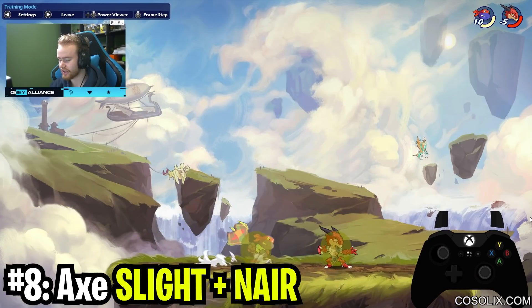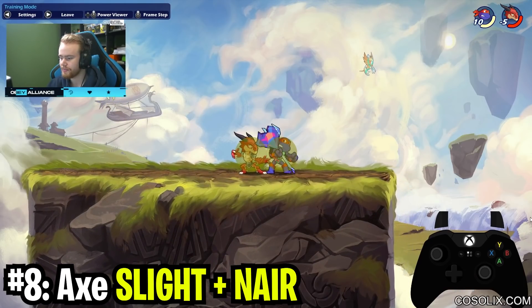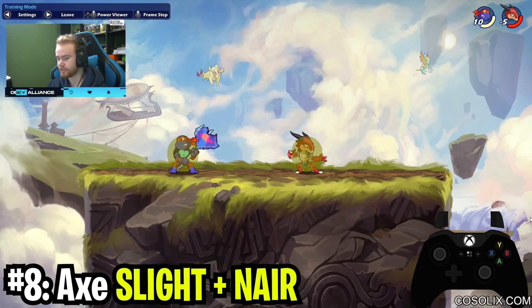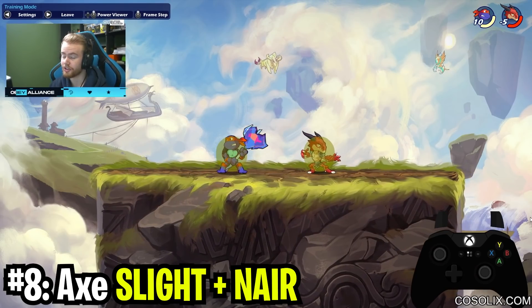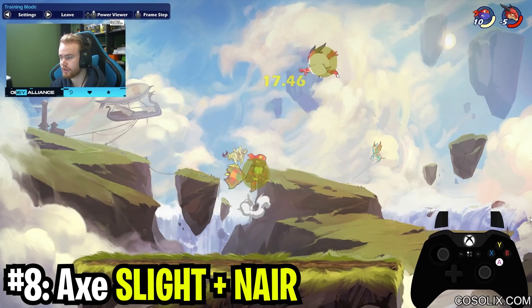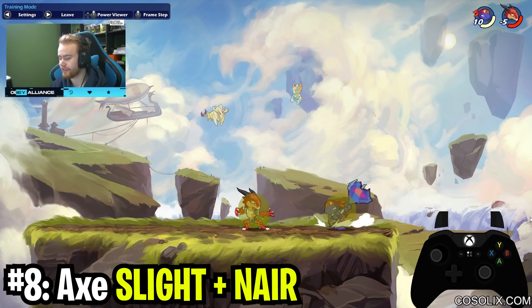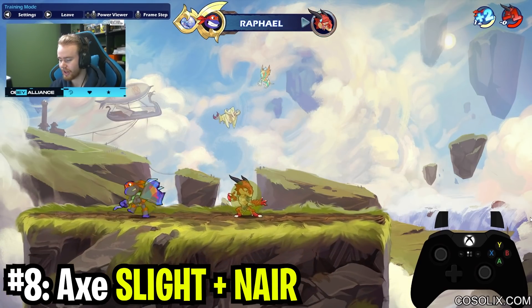Axe's advantage state is when it's directly above and below opponents, and it's really good horizontally. The only thing Axe doesn't have going for it is that because of how slow it is, if you whiff on the ground you're going to get punished. But in the air you have a lot of high tempo options, and they're still ridiculous even after getting nerfed last patch.